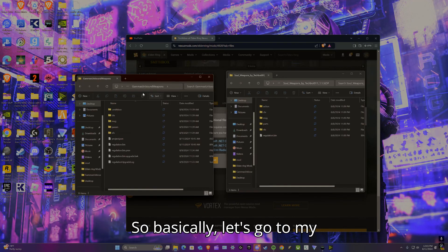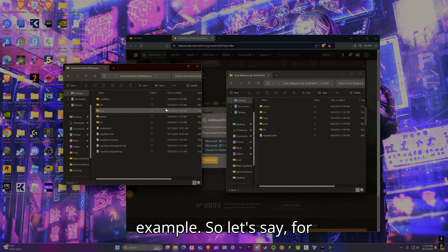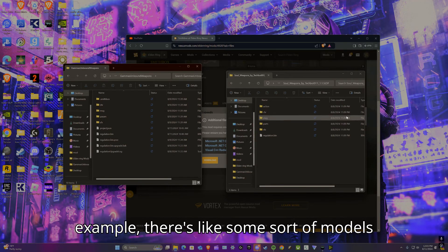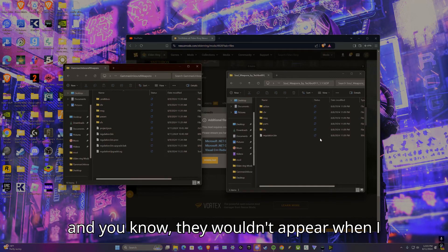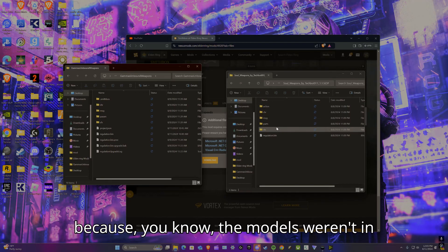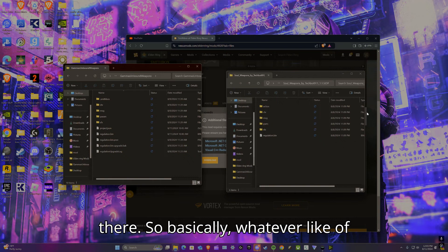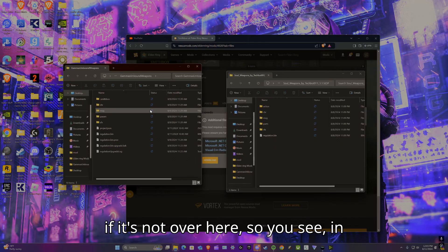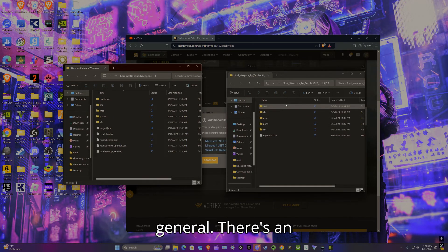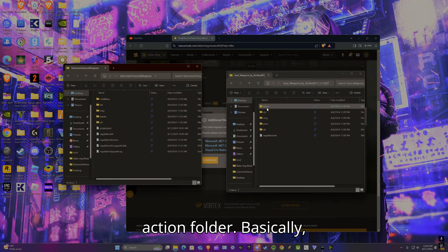Let's go to Gamma's Unbound as an example. If there are models or special effects needed that weren't included when merged, you'll notice missing folders. For example, there's an action folder in one mod but not in the other, because that mod doesn't utilize the action folder.